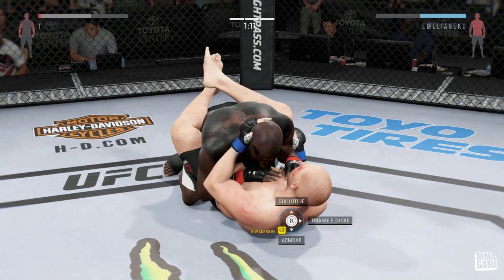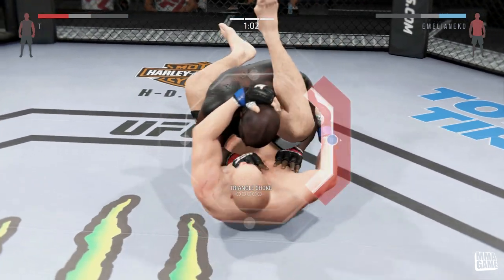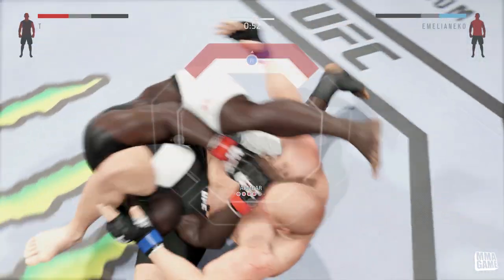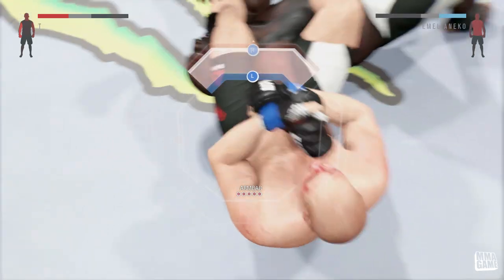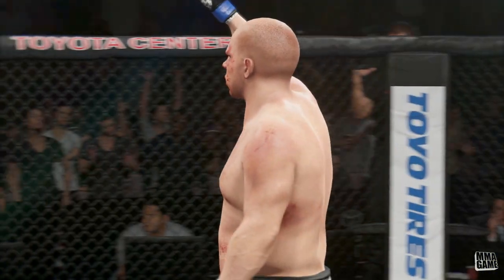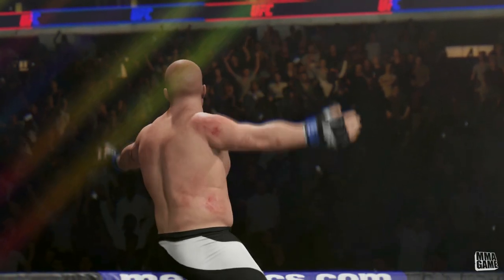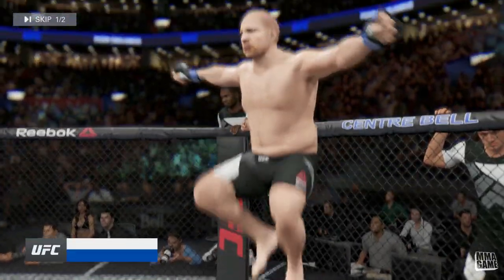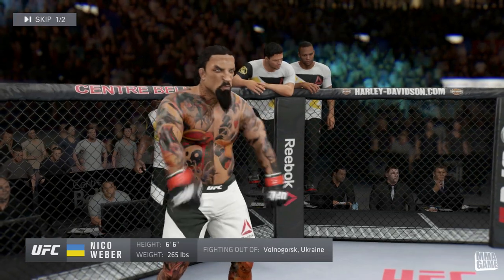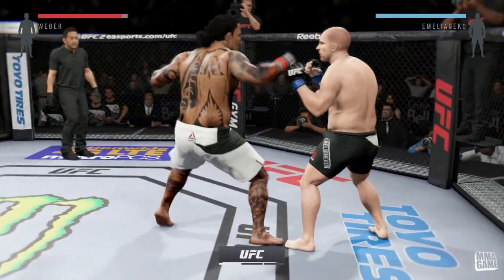I just showed a bunch of my fight highlights and finishes with Fedor. About 90% of my wins are with submissions — I'm submitting a lot of people with switches and my submission attributes are pretty high. For whatever reason I can't really land a lot of punches, and I think it might be because with the judo fighter the punch stats start off pretty low compared to boxers.